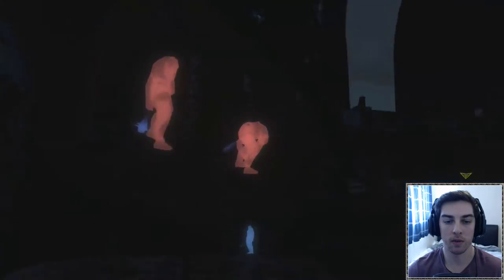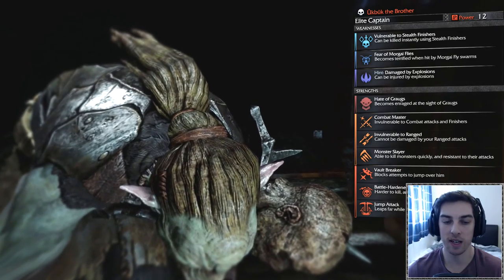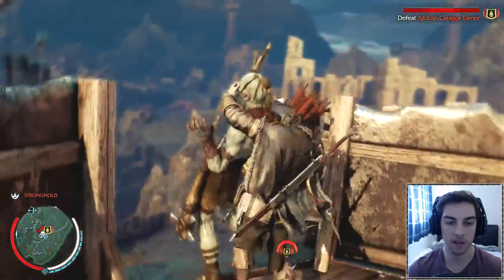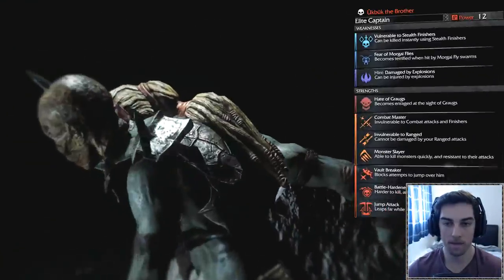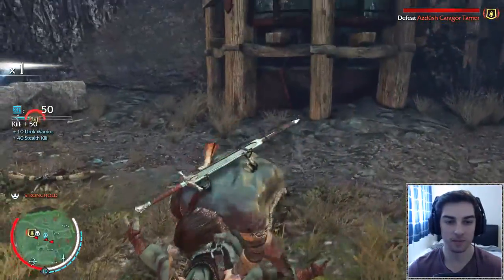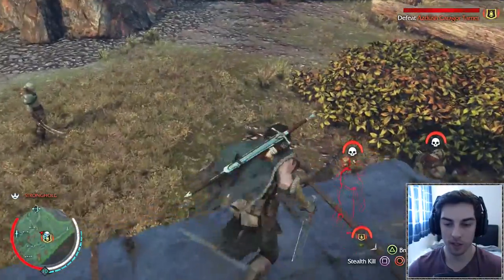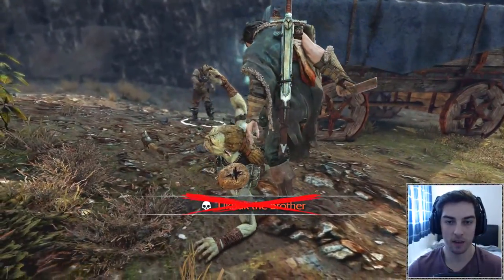Before we kill the warchief we need to kill his other guys. Let's look at their weaknesses - one is vulnerable to stealth finishes and fears the large guy. If we can get a stealth finish on this guy instantly, we can just clear him. We are undetected for the moment - let's find which one he is. Jump on and instant kill - yes, nice! That's made it a little bit easier.